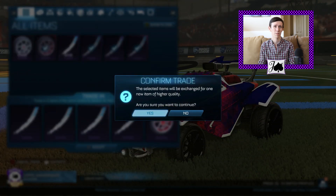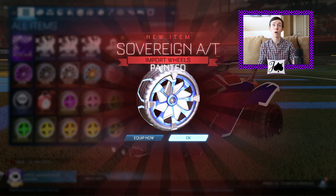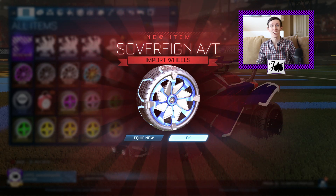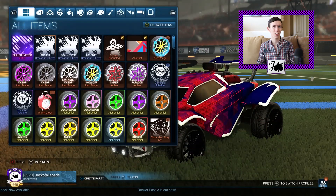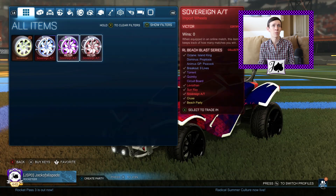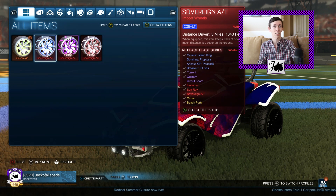Please, please, please, please, please. Oh, look at that! We got a painted Sovereign! We got a painted Sovereign as we were asking for. I am so glad it worked out. It looks like it's Cobalt — so not like one of the absolute best colors, but definitely still pretty good. It's gonna be Cobalt, so I will totally take that, not complaining at all.